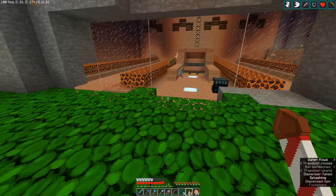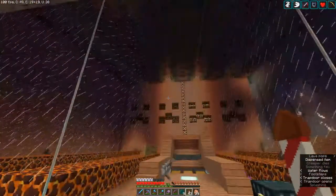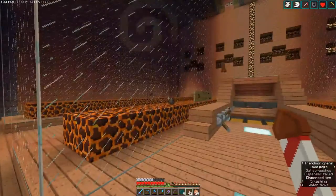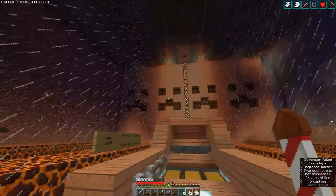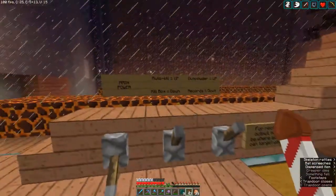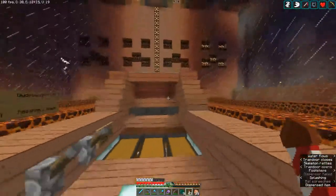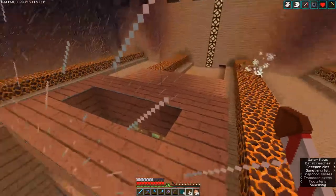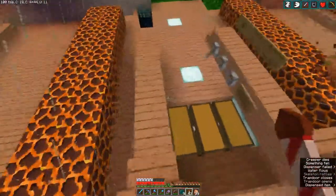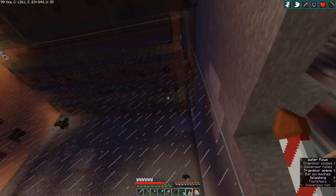Now remember a few episodes ago I showed you my creeper farm that I designed for killing the creepers off and getting a load of gunpowder? Well this is KP's version of it. It's a bit bigger than mine and as you can see it's a bit more active, but it certainly works pretty well. I can see lights changing - she keeps on changing things as I come over here. Auto kill is up, kill box down, gunpowder is up, records down. So she's also converting it into a record farm as well, which will be quite interesting. Quite an effective little farm working very nicely - typical KP style, gone completely over the top. Awesome.